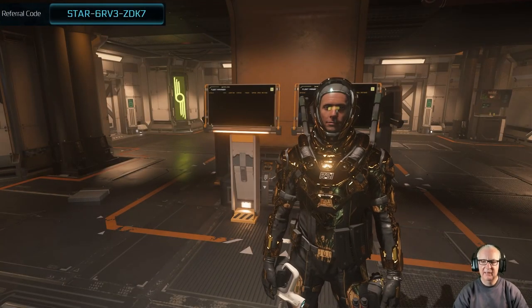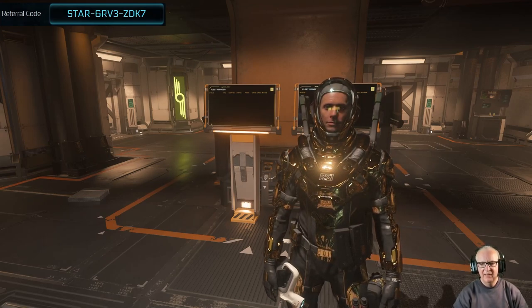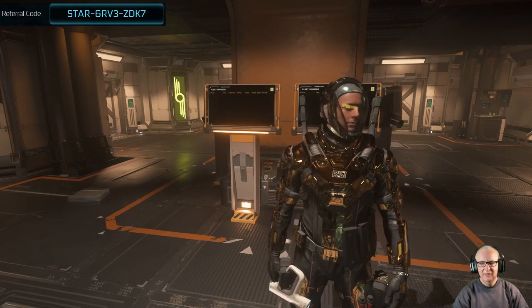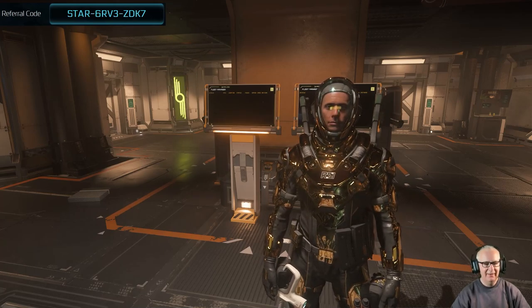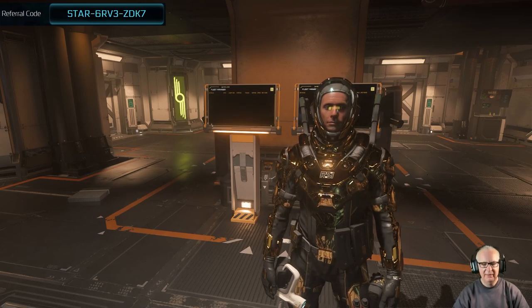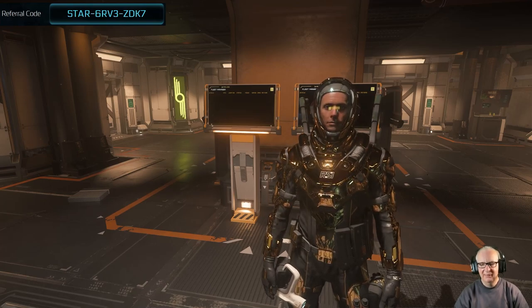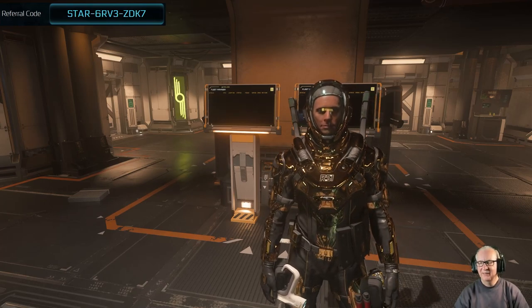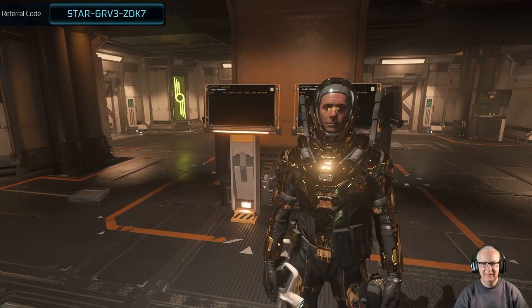Hello everyone, we're on 3.18.1 Star Citizen live and we're going to take the Carrack out — fly around, maybe get some cargo and squeeze it in. I put my webcam on because it's important that you see me. You would not believe how incredibly hot it is — I have two massive lights directed right in my face just to get the green screen to work.